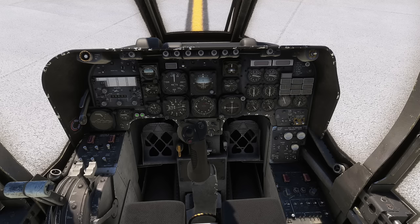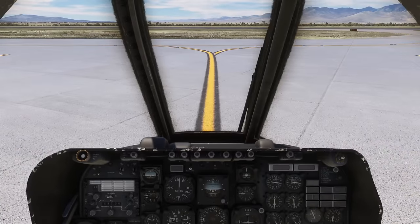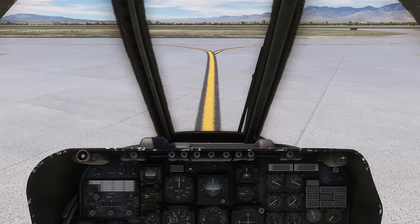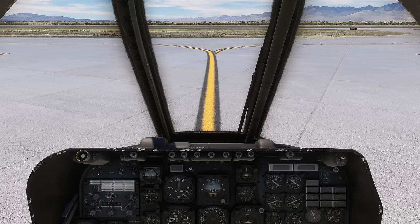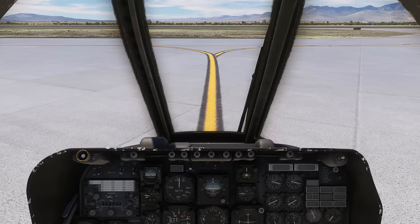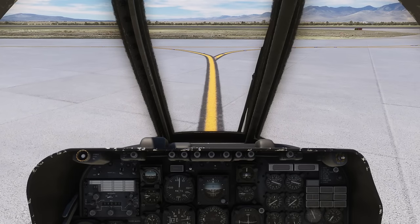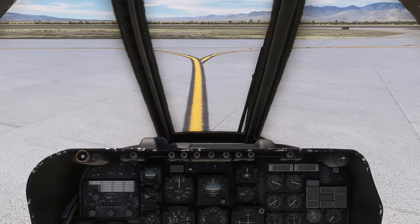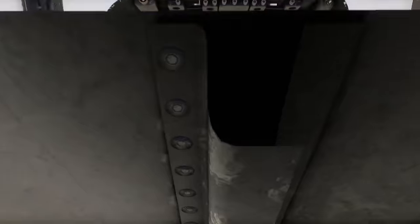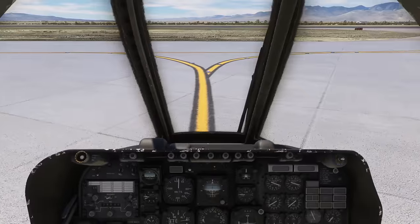Just reading down through the checklist — we can taxi out to the runway now. Come off the parking brake, ease the throttles forward gently. Try out the nose wheel steering — make sure it works. It's good. Should put the head tracking on and I need to centre it up. There we go. Visibility is fantastic, isn't it?